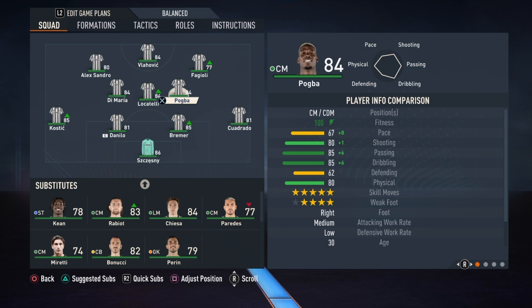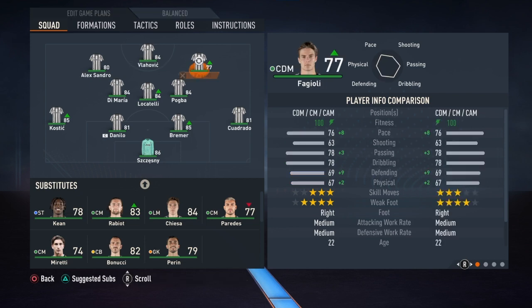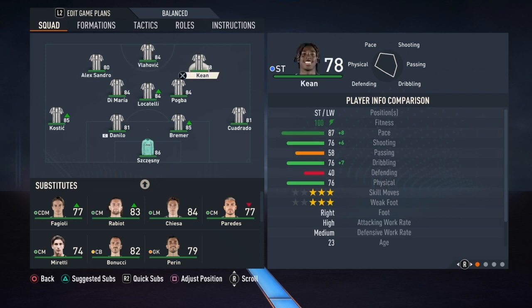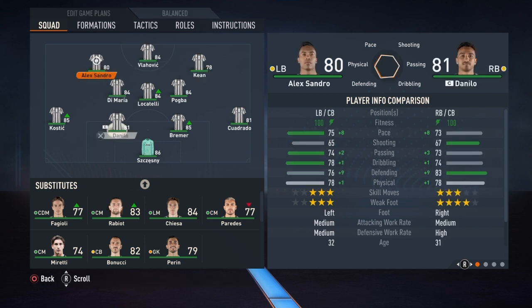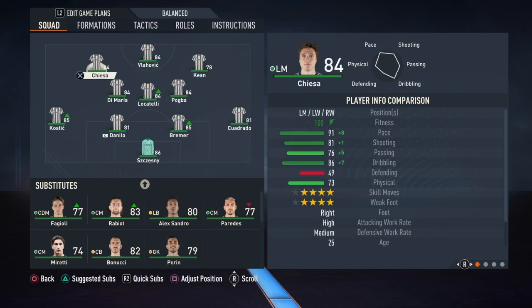This midfield trio of Di Maria, Pogba, and Locatelli — I really do like it a lot. Di Maria and Pogba will bring a lot of qualities to the offense; be careful a bit on the defense, but Locatelli will take care of that. Moving on to the attack: Moise Keane is in there — a beast of a player, very fast with 87 pace, lacks a bit on dribbling but can bring something to the offense. Federico Chiesa will be there playing as your left forward — the best player on this team.